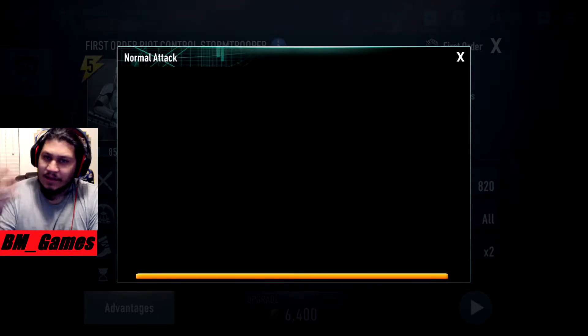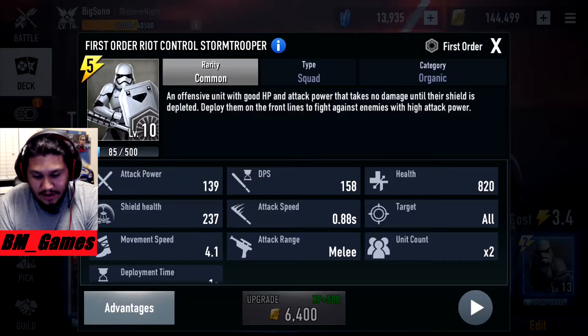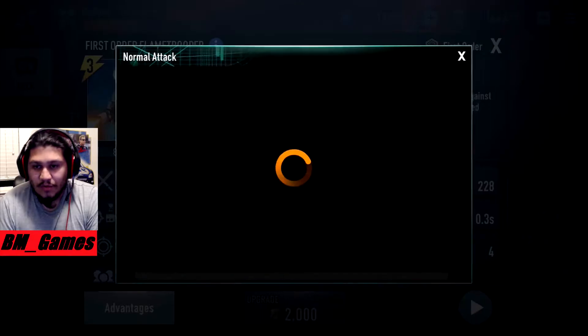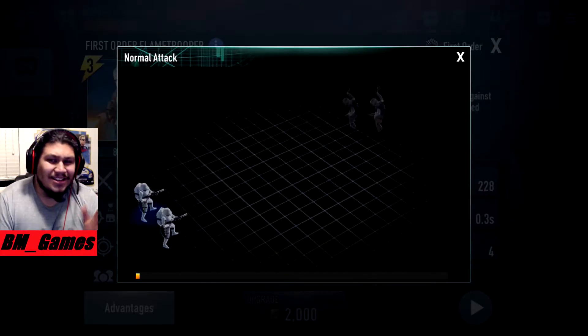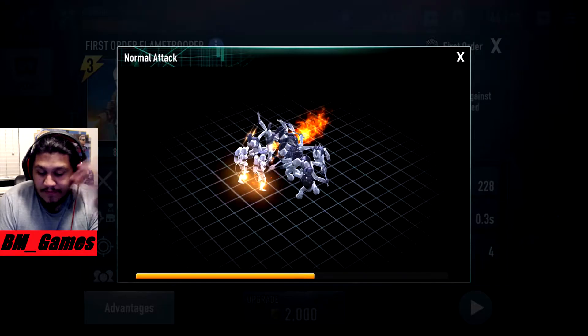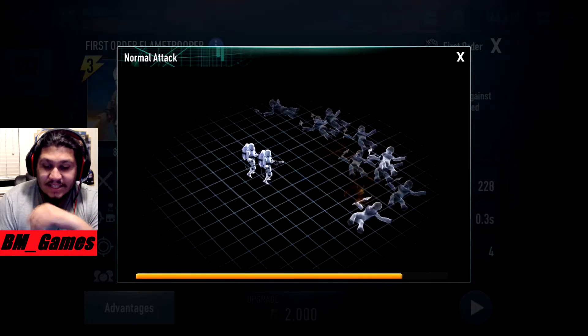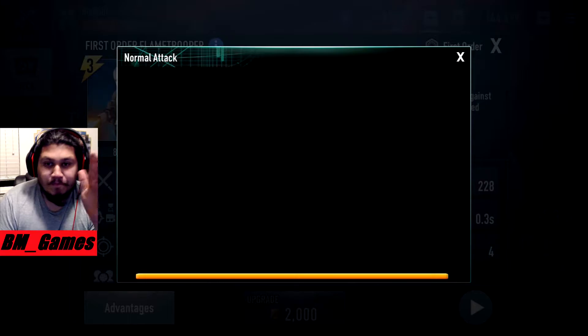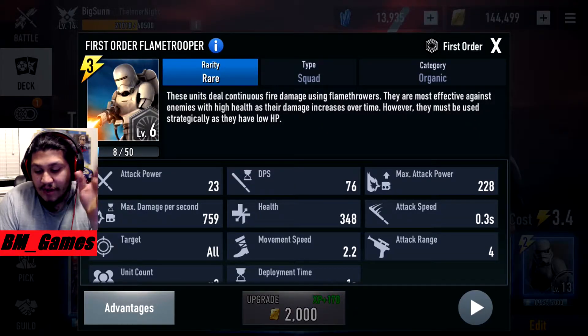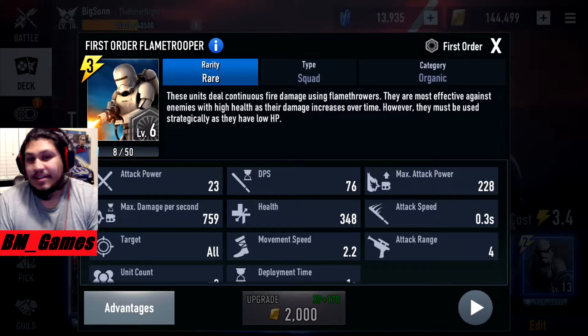The more I play this, I realize the strongest stat in this game is movement speed. They have a shield, they move fast, and they're tanky. I don't necessarily think the Flame Troopers are the best, but they're better than the light side flame units. I only have mine at level six because I can only get it that far.